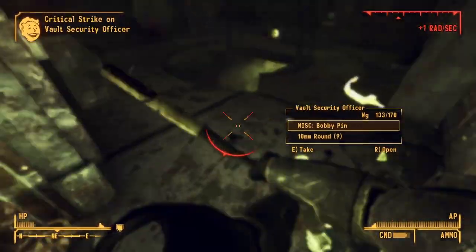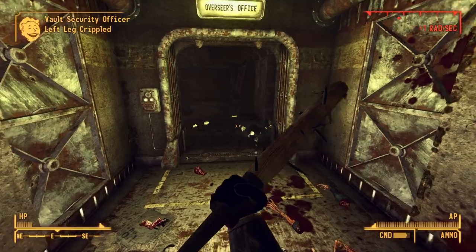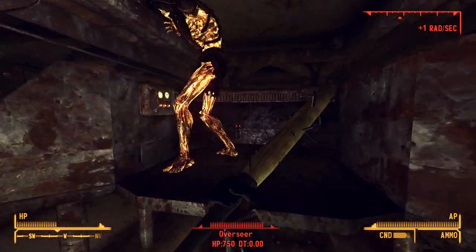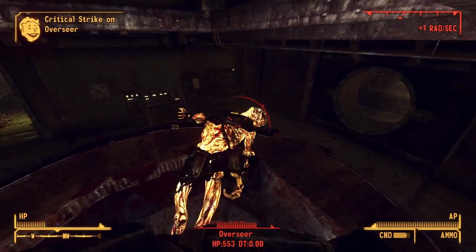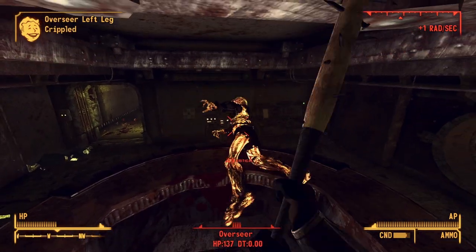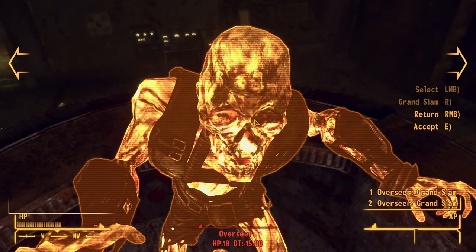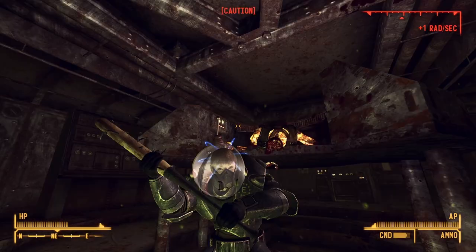The turrets on the Overseer's desk are apparently a reference from Fallout 1. I keep trying to knock the Overseer off his chair — I always remember him coming down to attack you — but he just won't get off. He does get up and hit me once, doing a lot of damage. I knock him over multiple times but he keeps popping back up. In the end I use Grand Slam to finish him off. Overseer defeated.